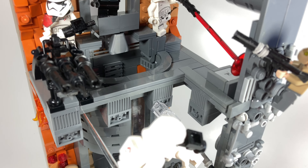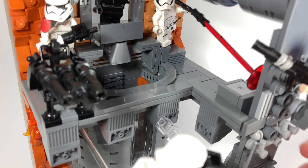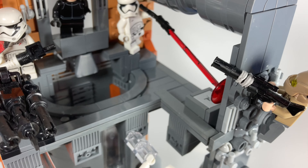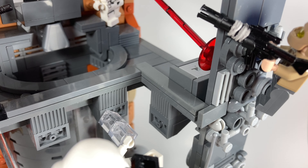There's a Resistance trooper up here being shot at by this First Order trooper, but fortunately he missed. The stormtrooper was on the other side of it — I don't know what he was thinking. And then of course the trooper has this really cool blaster with a rubber band on it, probably representing some form of a grip.